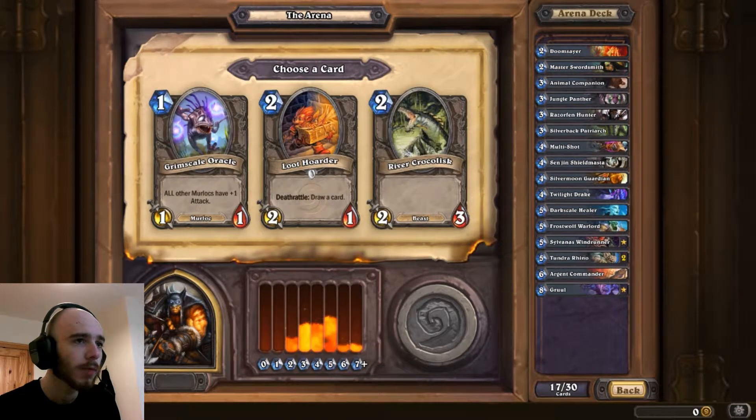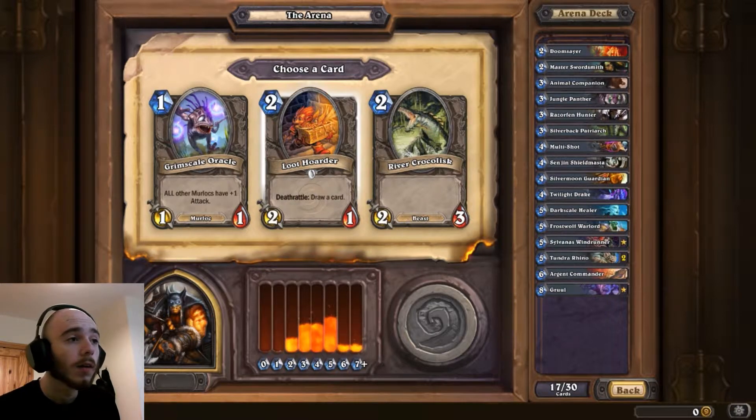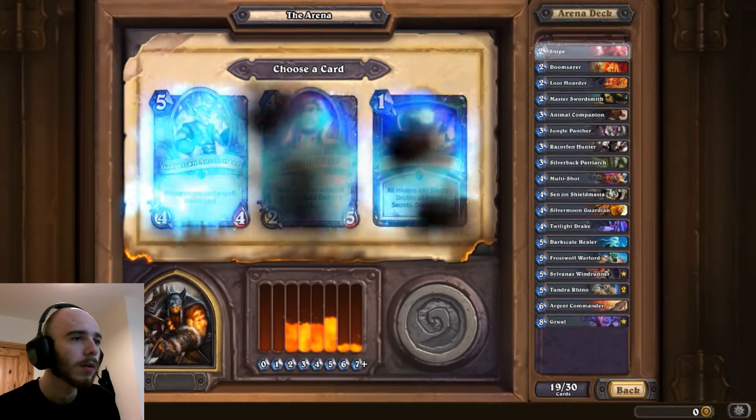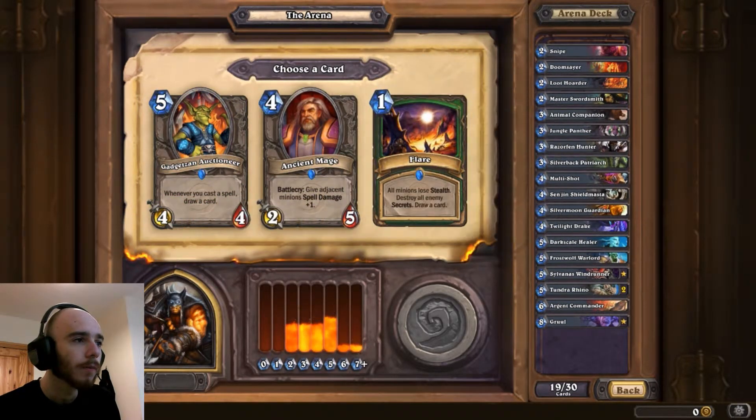I don't want to take the Abomination because I'm planning on having lots of minions out, and that would kill them all when it died. Loot Hoarder - Deathrattle, draw a card. Snipe - I'll take Snipe. Secrets are always good. Whenever you cast a Spell, draw a card.